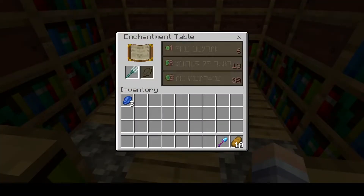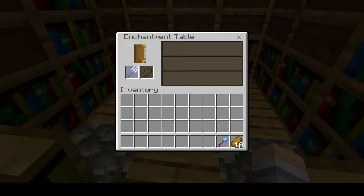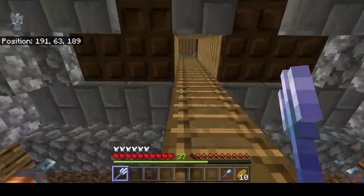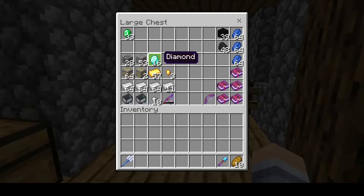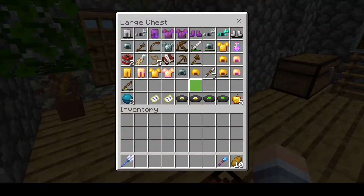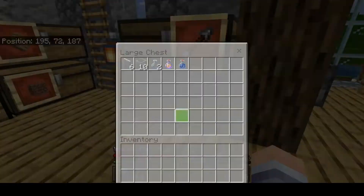What I came here for is to enchant this trident. I want both tridents — a channeling trident and a riptide one. This one is going to be the channeling one. Hopefully I get Loyalty with it too — let's see. Okay, it's just Channeling. That is just sad. But there's not a big problem with that. I also have 16 spare diamonds.